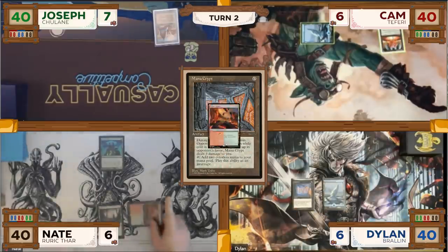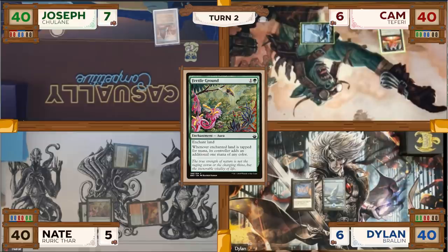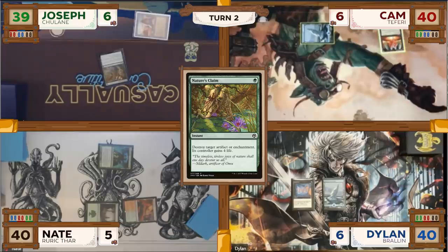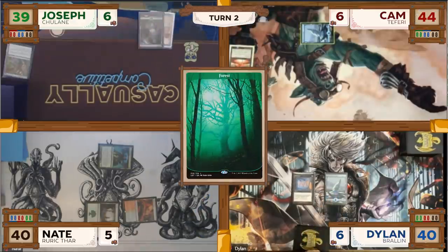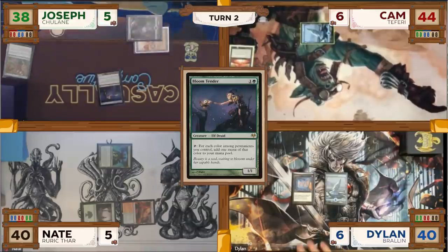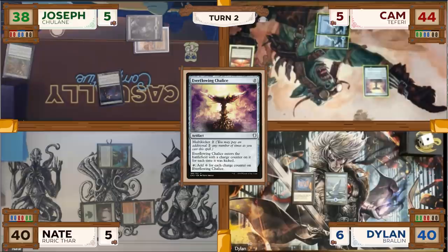Nate untaps, plays a tapped Cinderglade, and taps for 2 mana to cast a Fertile Ground targeting his Forest, then passes. On Nate's end step, Joseph taps a City of Brass, taking 1 damage, to cast a Nature's Claim targeting Cam's Mana Vault. It resolves and Cam gains 4 life. Joseph then goes to his turn, plays a Forest, and taps for 2 mana — taking 1 damage from City of Brass — to cast a Bloom Tender. Cam untaps, plays an Island, taps for 2 mana to cast an Everflowing Chalice kicked once, then passes to Dylan.